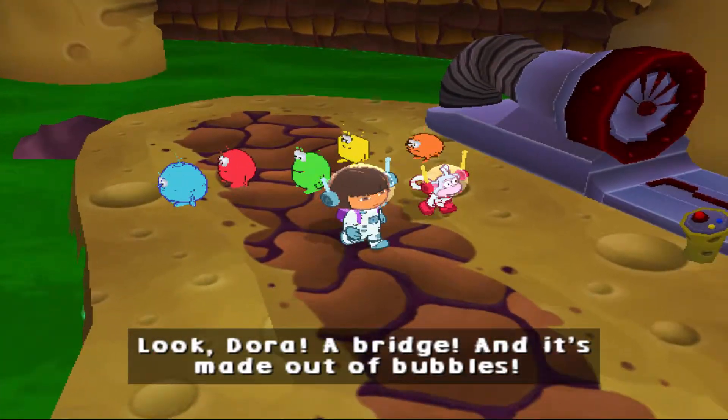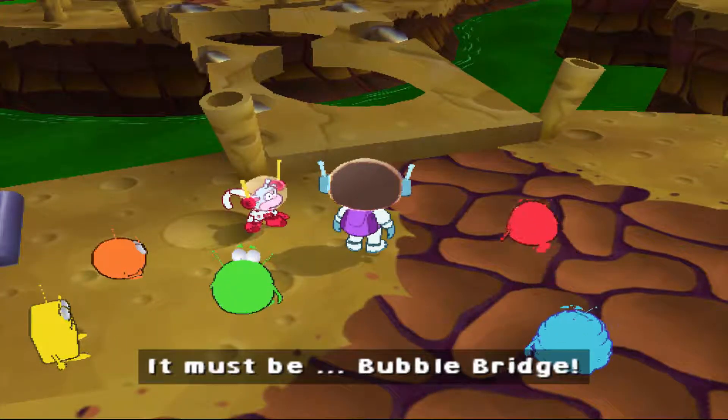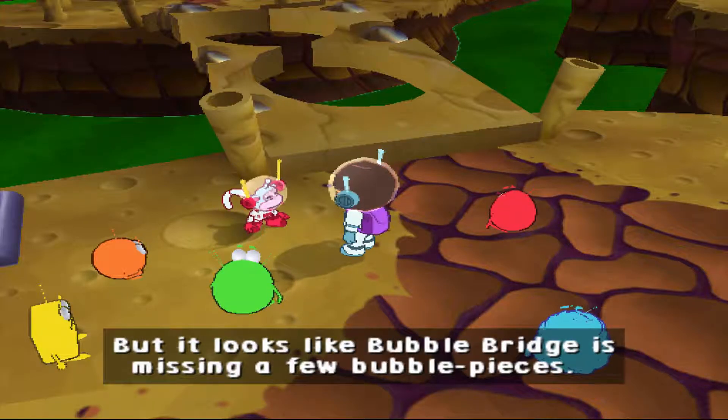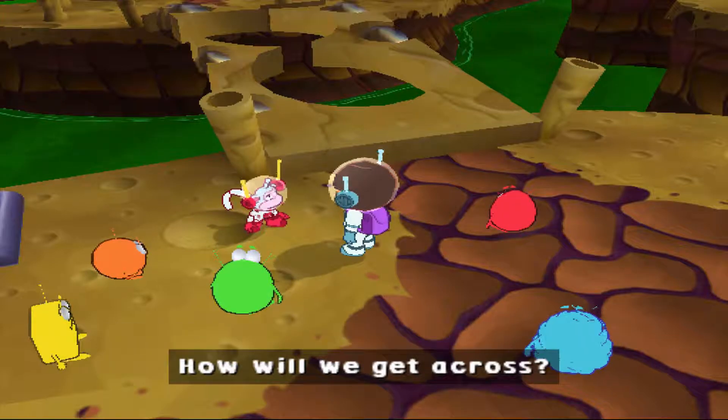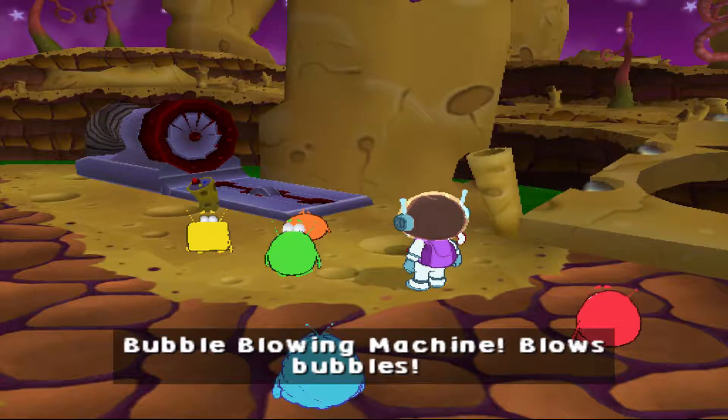Look! Dora! A bridge — and it's made out of bubbles! It must be Bubble Bridge! That's the bridge we need to cross. But it looks like Bubble Bridge is missing a few bubble pieces. How will we get across? Bubble Blowing Machine! Blow Bubbles!